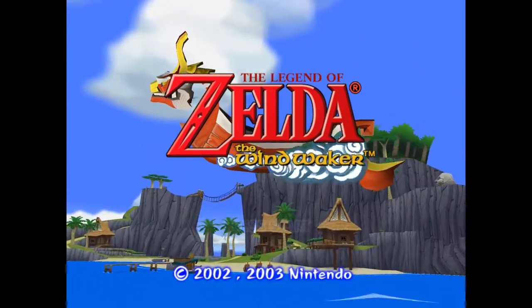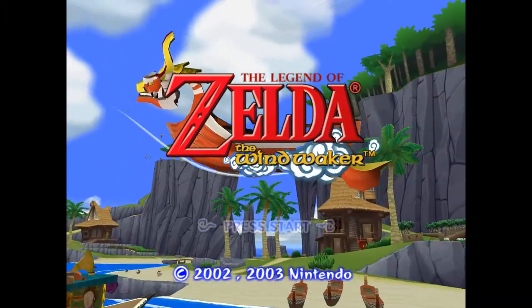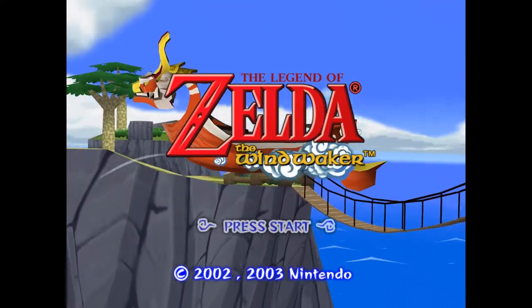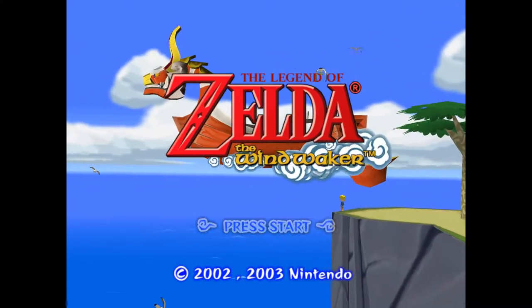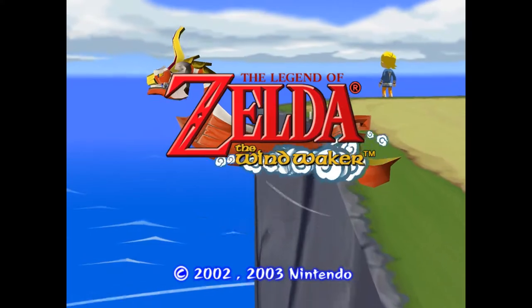The Legend of Zelda: The Wind Waker is an amazing game with tons of content and a surplus of items. One of the most useful being the iconic Wind Waker, which allows you to change the direction of the wind and other things. But in a game all about controlling the wind, is it all that necessary? That's why today we'll be foregoing the Wind Waker and seeing if it is possible to defeat The Legend of Zelda: The Wind Waker without the Wind Waker.